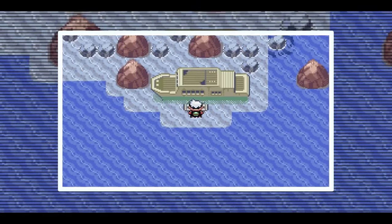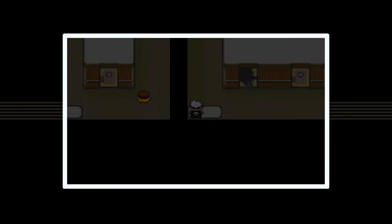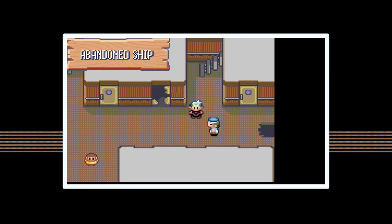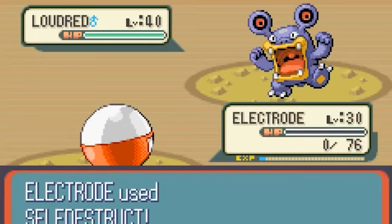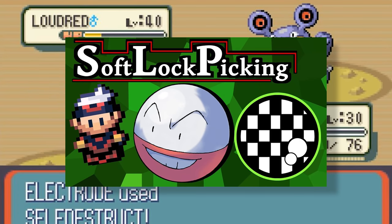Using Dive at the Abandoned Ship in Hoenn on Route 108 is something you definitely should have done — a lot of people didn't. By doing this you can access a whole new area with loads of treasures, like hidden areas with Water Stones, TM18 Rain Dance, and much more. There's also an extreme way to softlock yourself in Pokemon Emerald — YouTuber PikaSprayYellow did a whole video on this subject which is highly recommended, linked in the description.